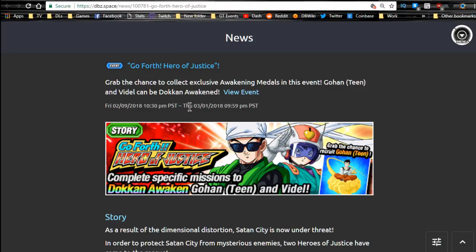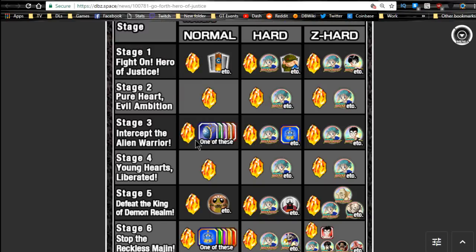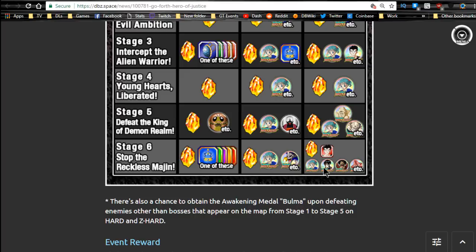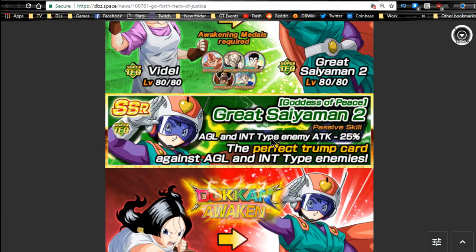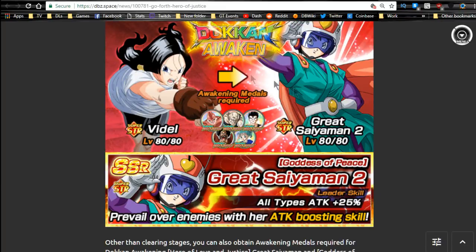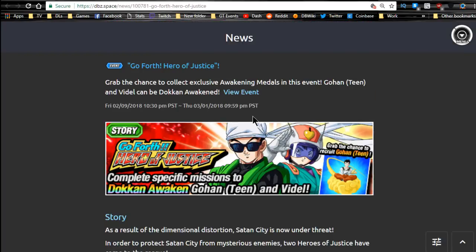Moving into Go Forth Hero of Justice, which runs until the 1st as well — about a week. This was reset, so go ahead and grind out all the Dragonstones. You have six stages. Bulma medals drop from all of them. Gohan medals drop from Stage 3. Yamu and Spopovitch medals drop on Stage 5. Hercule, Chi-Chi, and Buu medals all drop on Stage 6. Just get the Dragonstones in my opinion, because I don't think any of these guys are worth it. Though this Videl will reduce Agility and Intelligence type enemies' attack by minus 25%, which is useful for a damage reduction team.